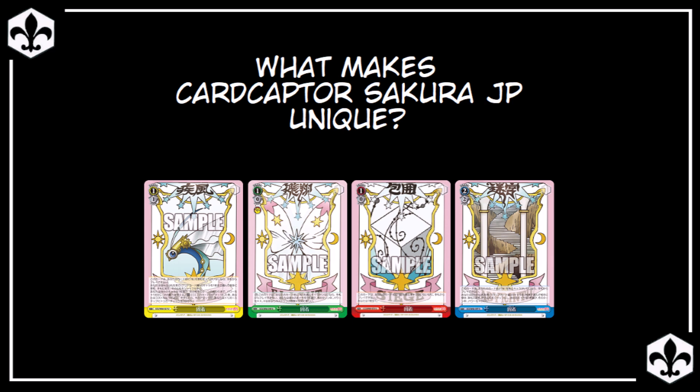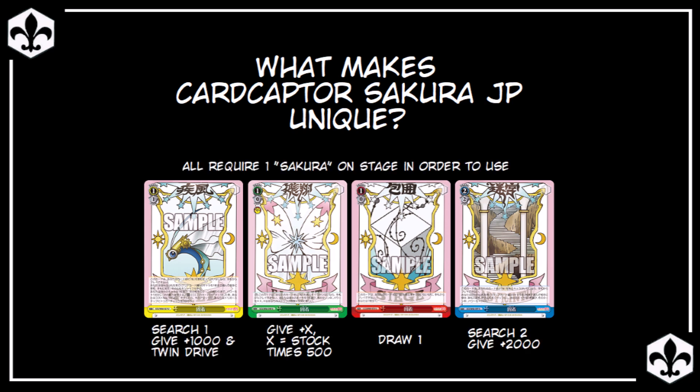One of the centerpieces of the JP Sakura deck is the use of the event card Secure. All four of these events on screen are different versions of the Secure event. All of them require having Sakura on stage in order to use them, but each does a very different thing. The yellow version is a 1-1 event — search your deck for a Clear Card character, add it to hand, and give one of your characters plus 1000 power and Twin Drive until the end of the opponent's next turn. The green version is a 1-0 counter, which gives 500 times the number of stock you have until end of turn. The red version is a 1-0 event that lets you draw one card. The blue version is a 2-2 — search your deck for up to two Clear Card characters and give one of your characters plus 2000 power until end of turn.